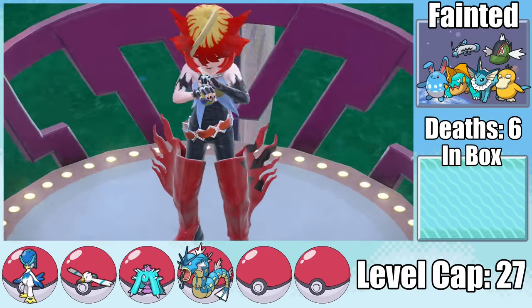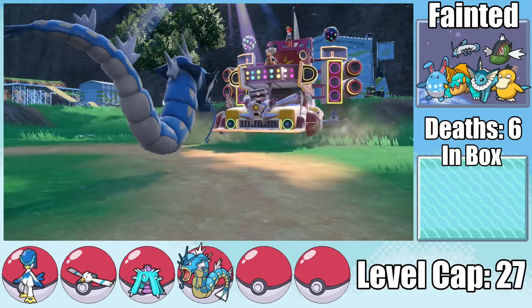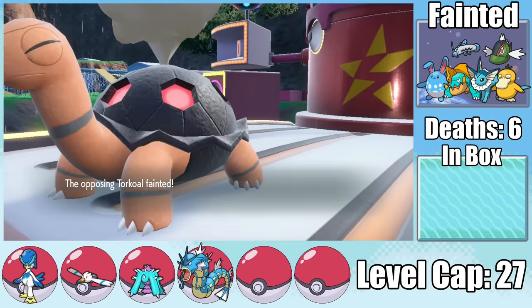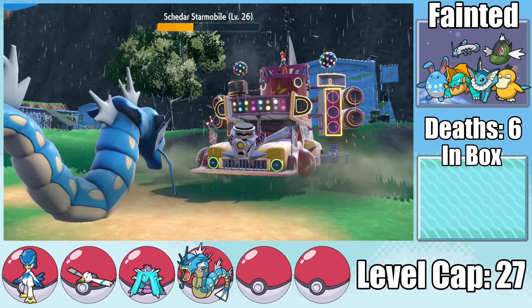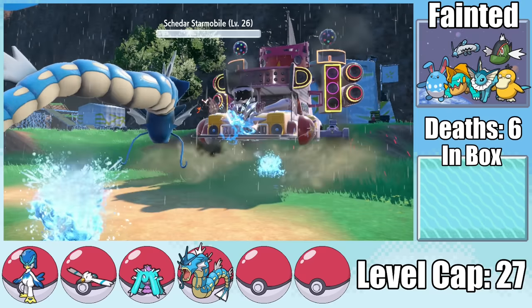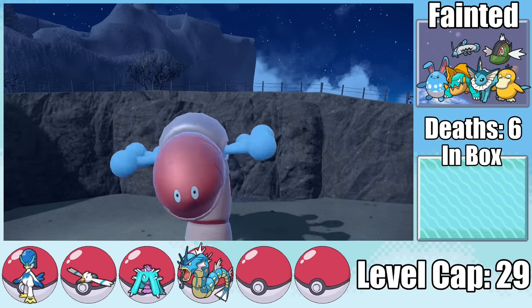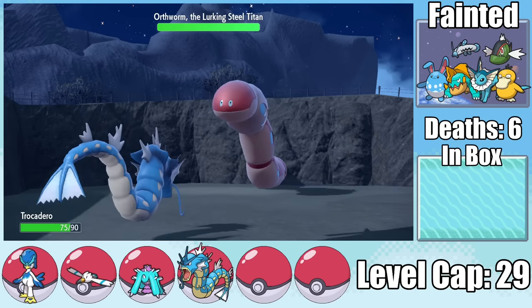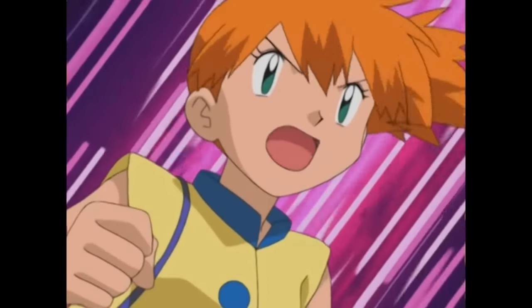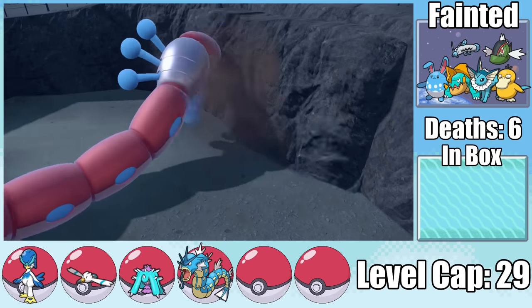The next boss battle is versus Mela of Team Star. With her team full of Fire-types, I'm not worried at all. I first get rid of the sun her Torkoal sets up by using Rain Dance, which also doubles the power of my water moves, allowing me to take it out in one hit. Her Starmobile is bulkier and doesn't go down in one hit, even getting a burn with Blazing Torque — a minor inconvenience that makes the next Waterfall barely miss the KO. But since the Starmobile has no way to deal meaningful damage to Gyarados, it just prolongs the inevitable one more turn. With Mela defeated, we move on to the nearby wastes to take on the Titan Orthworm. This pathetic hunk of junk only has Normal-type and resisted Steel-type moves, and my Gyarados has a secret weapon: Flamethrower. I don't know what the devs were smoking when they gave Gen 1 Pokémon their movesets, but this is not the day I'll complain about it.